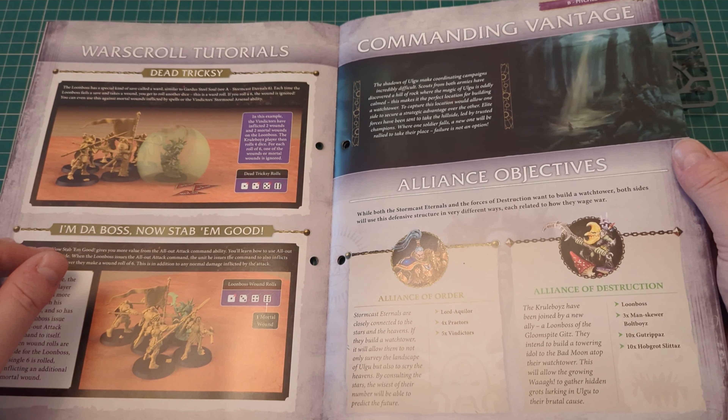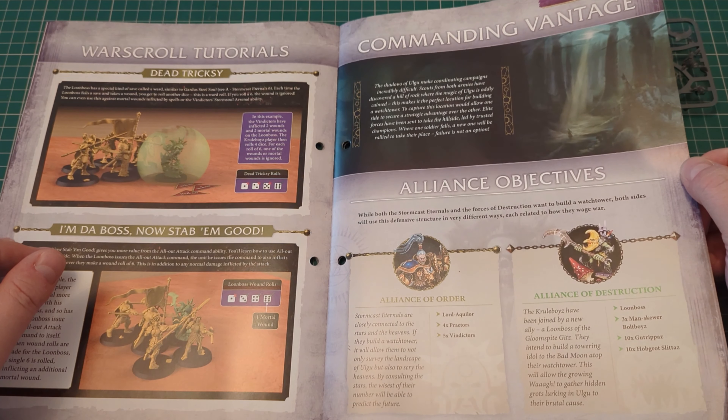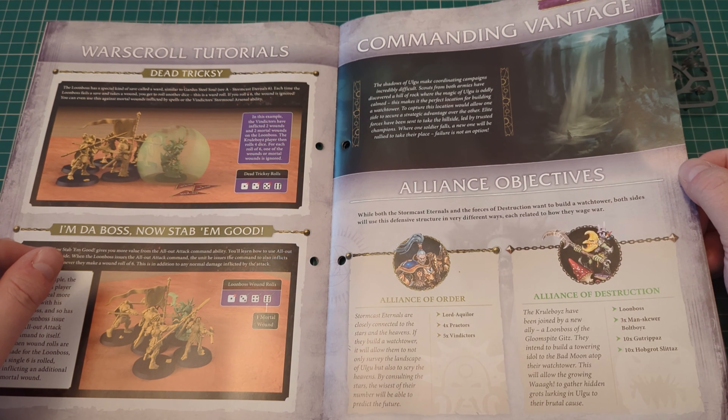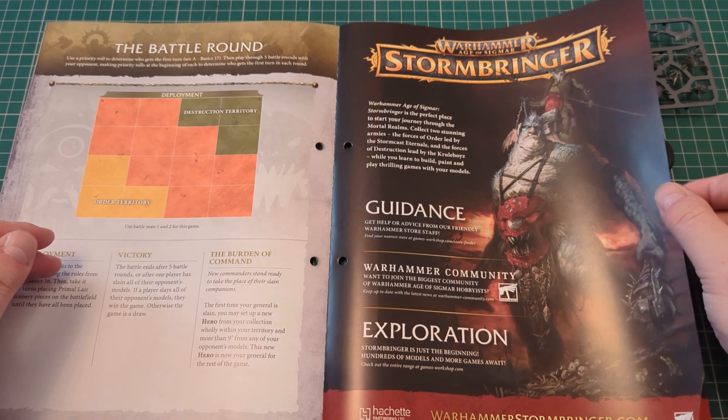There's also a Commanding Vantage battle scenario. The Alliance of Order has a Lord Aquilar, 4 Praetors, and 5 Vindictors. Against the Alliance of Destruction: the Loon Boss, 3 Manscule Bolt Boys, 10 Gutrippers, and 10 Hobgrot Slitters.